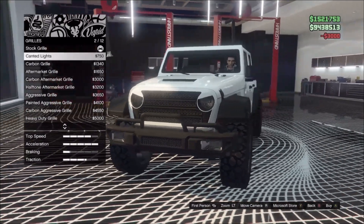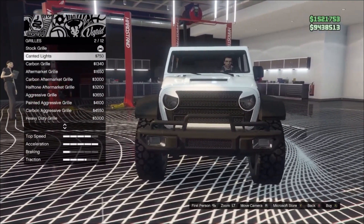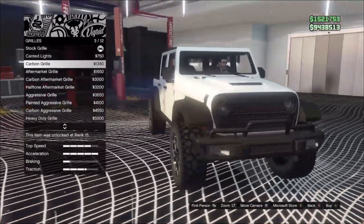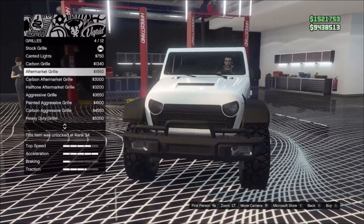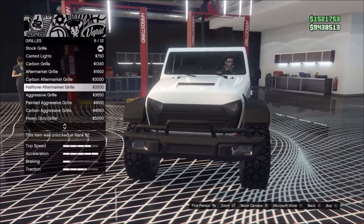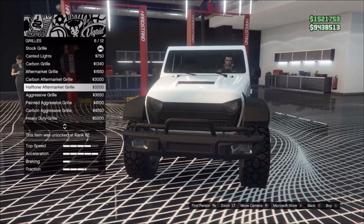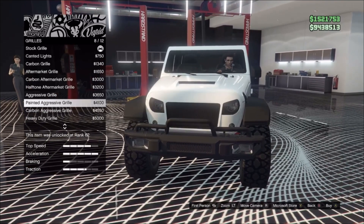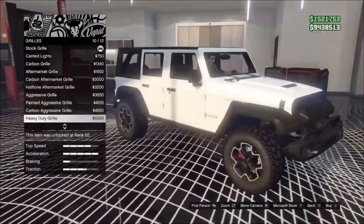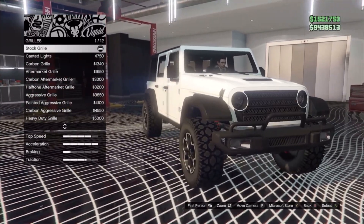For the grille, we have stock — you can't really see the lights. There are angry-looking lights, a carbon version of the grill, but no carbon arch covers or carbon front or back bumpers. That's just Rockstar logic for you. We also have aftermarket, carbon aftermarket, halftone, aggressive, painted aggressive, carbon aggressive, and heavy duty grilles. You can literally turn this thing into some sort of armored vehicle. We'll go carbon aftermarket.